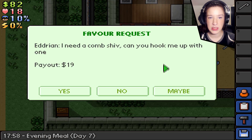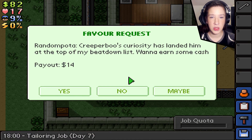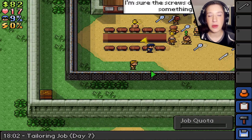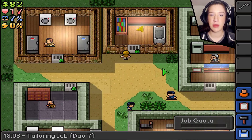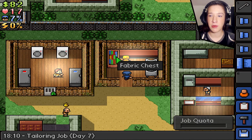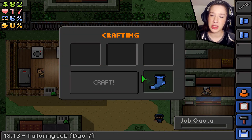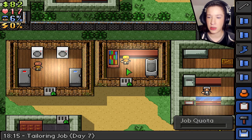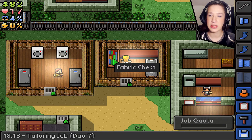We got the crowbar, which fixes our fork problem. We're lower on cash than before. Do we have any quests? Locate a paperclip. I need a comb shiv — yes, I can totally hook you up with one. I like how I can get a comb shiv quest and earn more money than for beating someone up. A comb shiv is an illegal item, but still. Now I can't put this crowbar on the ground while I work, which is kind of annoying.